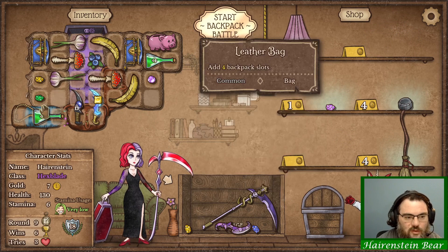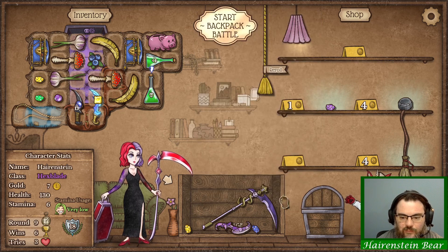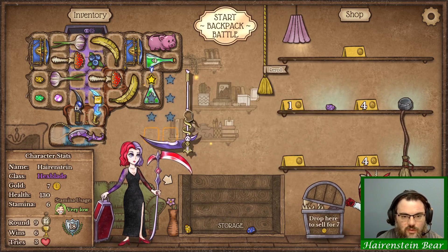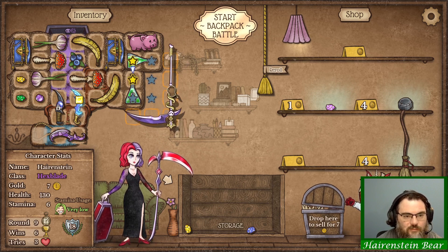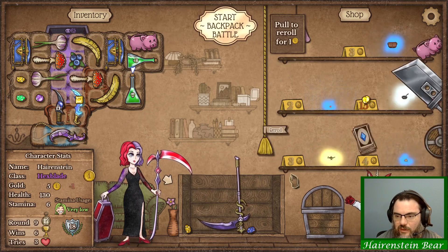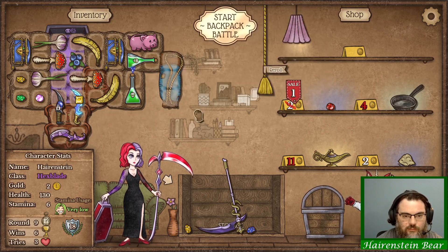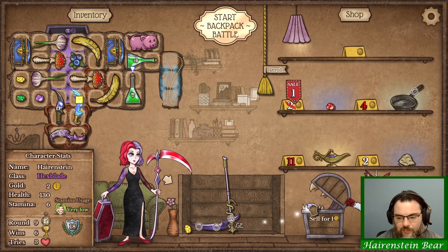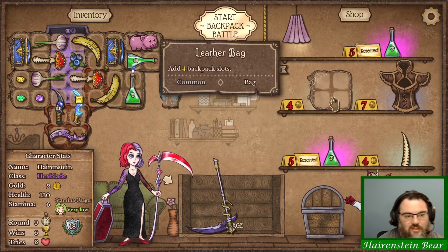Let's lock that dagger so it doesn't steal my fucking pestilence flask. This is going on here so I can hit both of those. Let's see what else we can find here. Let's need one more stamina bag. Sell both of these. Another pestilence flask. Another pestilence flask.